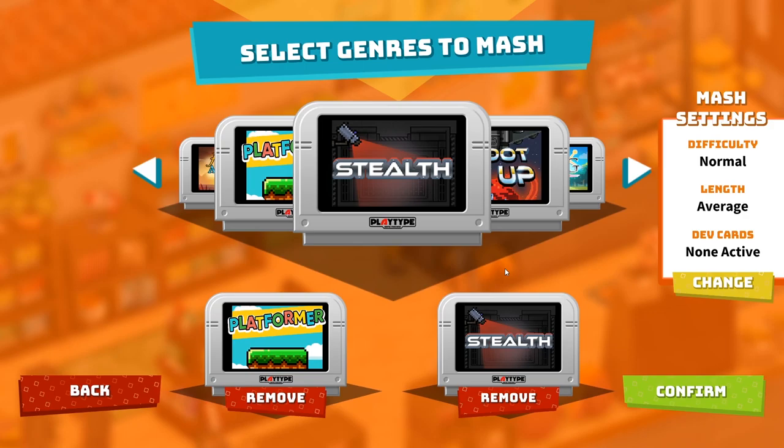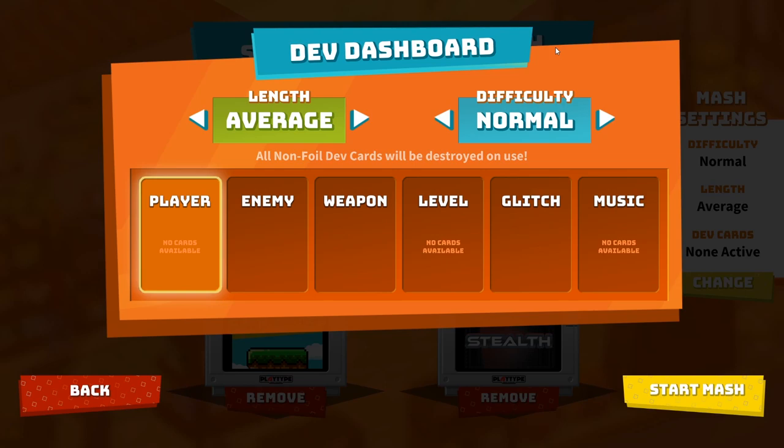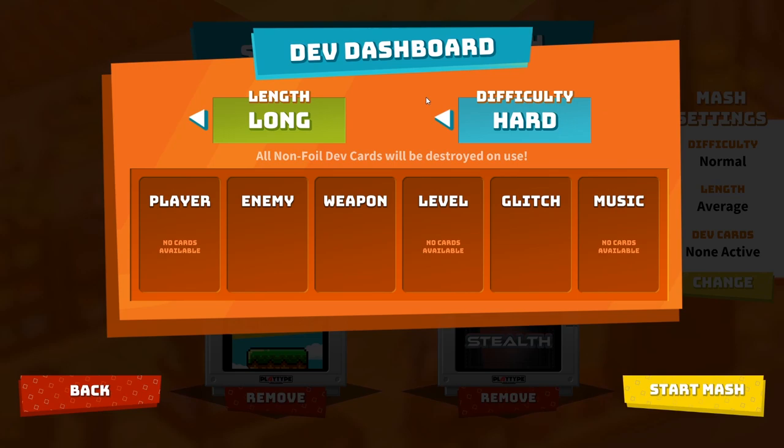I can start the MASH right from here, or if I want to, I can go over to the MASH settings. As you can see, I have different things that I can tweak in order to make the MASH better. Here's the game length — I can make it a short game if I don't have a lot of time, average, or long. I can modify the difficulty: easy, normal, or hard.